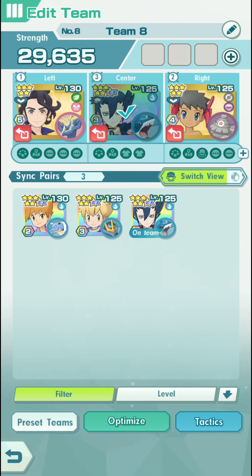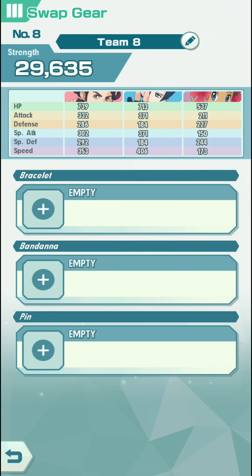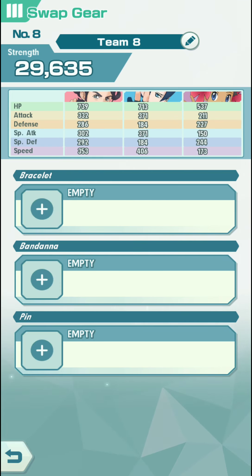They're both at level 125, they're both at 3 out of 5, and I think it's good that they're balanced — they're equal. And since I don't exactly have my water-type gears maxed, I am going to leave them like this. I will not be using gears in this battle.